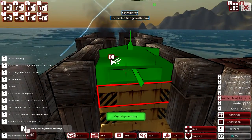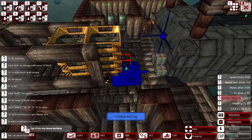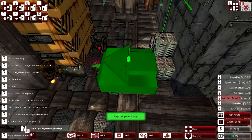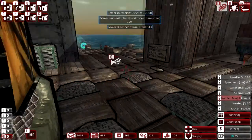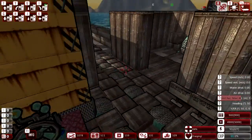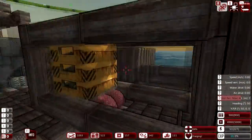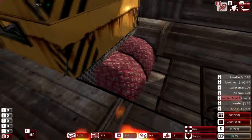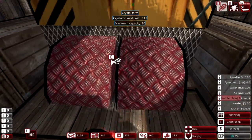With that set up, if you look at the bottom of the screen, my crystals are going up. You earn interest off of these crystals — my maximum capacity is 80, and I'm watching it climb.